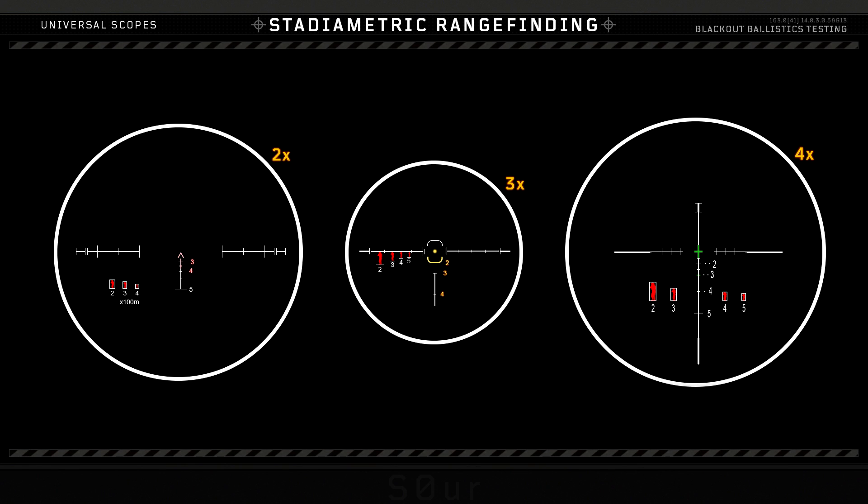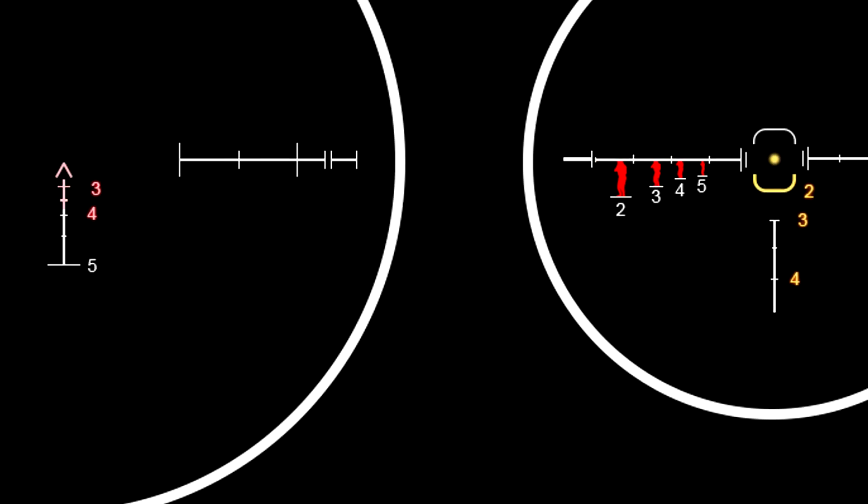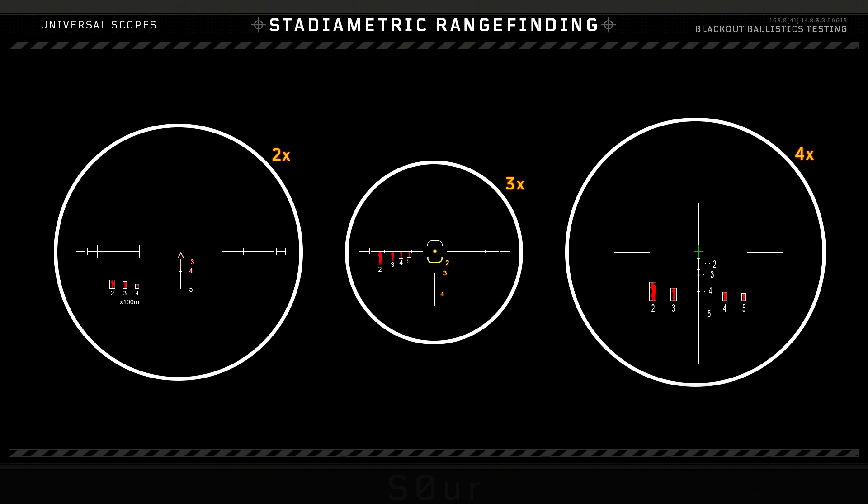Here's a summary of all three scopes, as well as how big the scopes are relative to each other. You can see the boxes on the four-time scope are exactly twice as large as they are on the two-time scope because of the extra zoom.